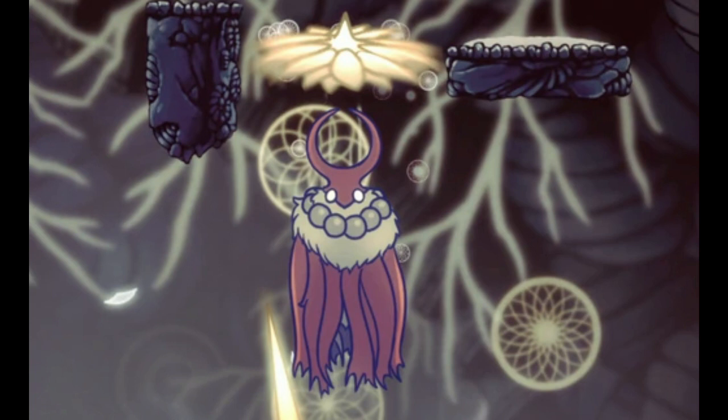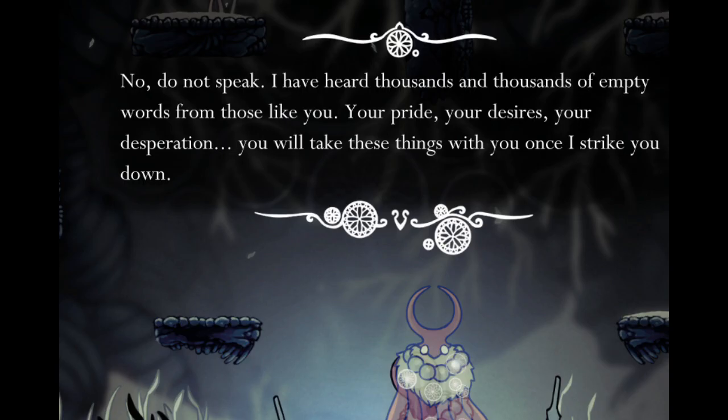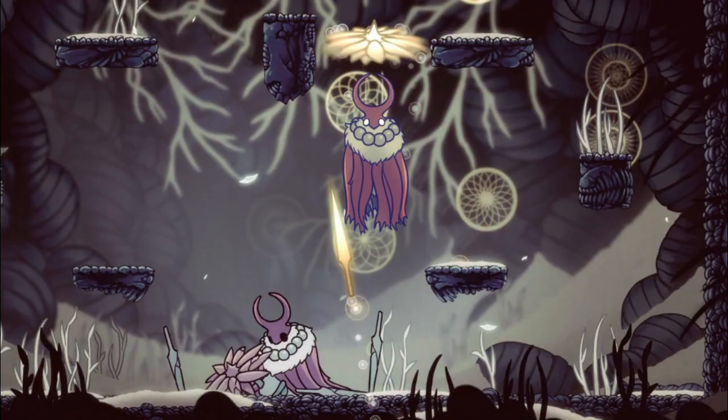Number 9: Markoth. I think the moths in the game have some of the most interesting designs. Markoth manages to look like a wise sage yet a warrior at the same time. He wears a bead necklace, yet also what appears to be a horned helmet, and the nails and shields that he fights with are an interesting shape. I also like his purple color.